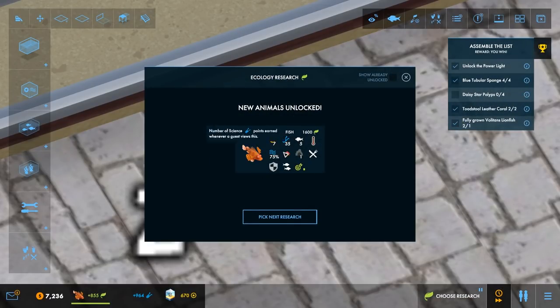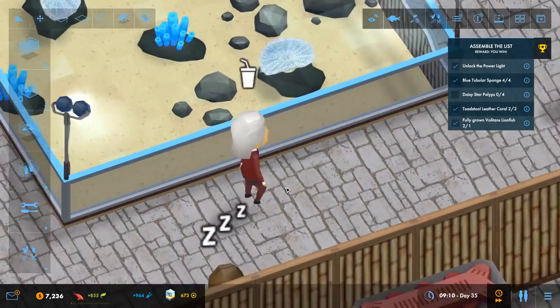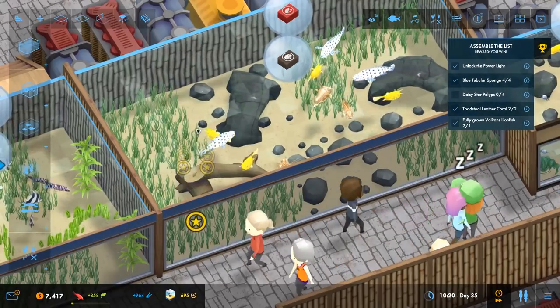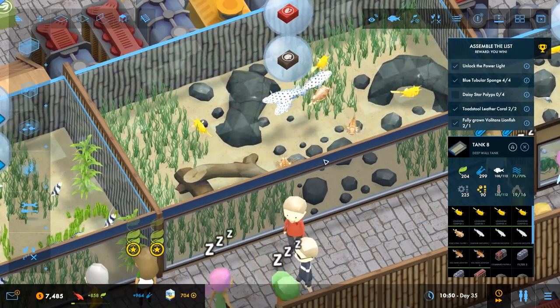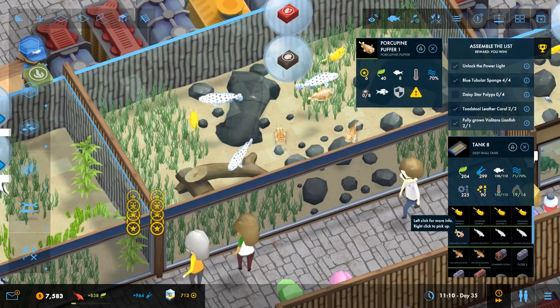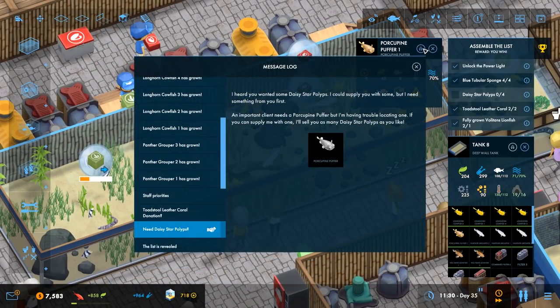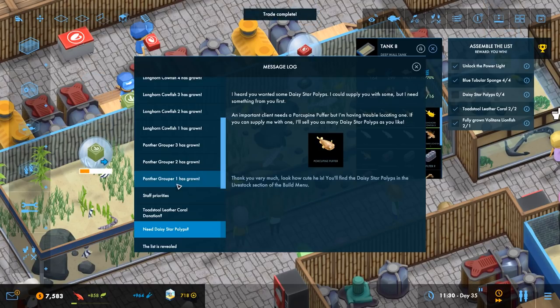We've got that fuzzy dwarf lionfish, so we've only got one more fish to research. I'm just going to see if our fish in here has been fully grown yet — it is. The porcupine puffer is fully grown, so we should be able to pick that up. There we go — trade complete.